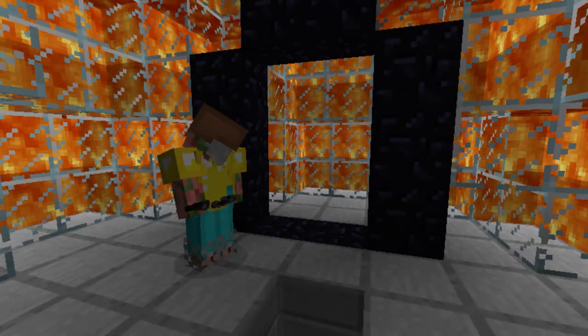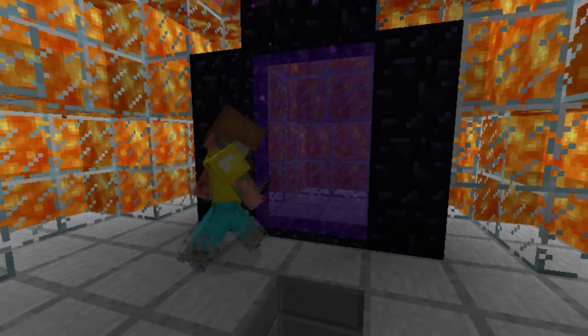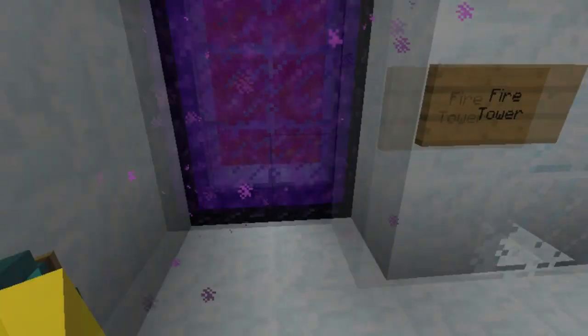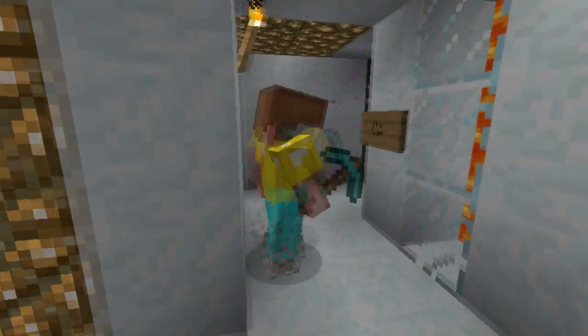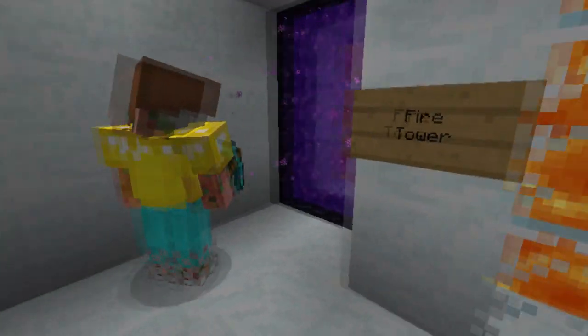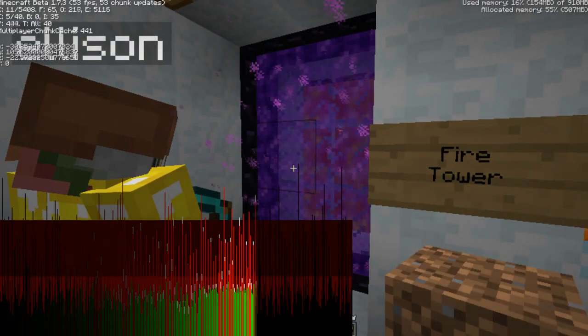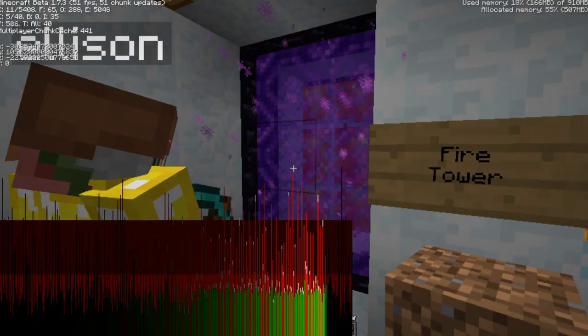If you don't understand what I'm saying, just let's go through the portal right now. As you can see, all of the coordinates are divided by 8 in the nether, because it is one eighth the size of the overworld.